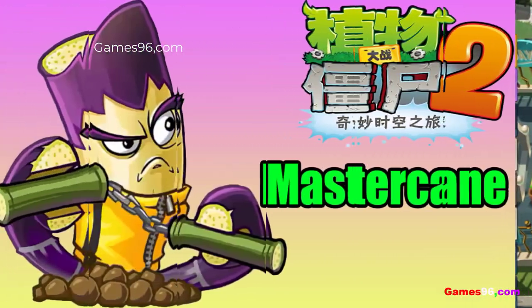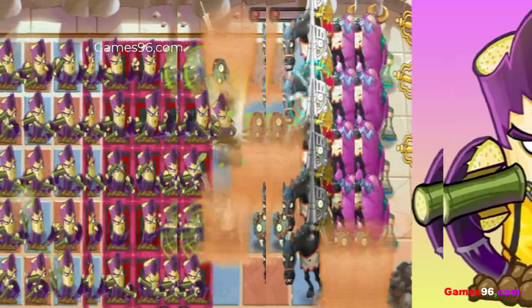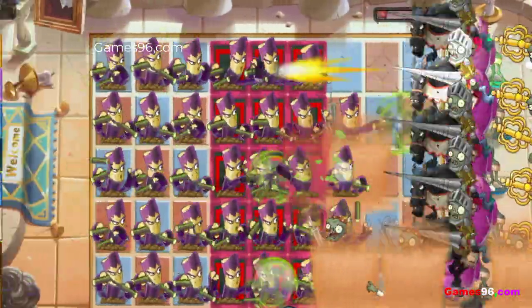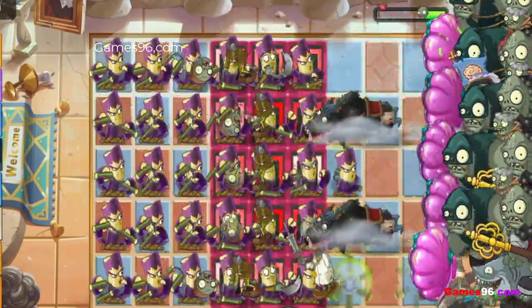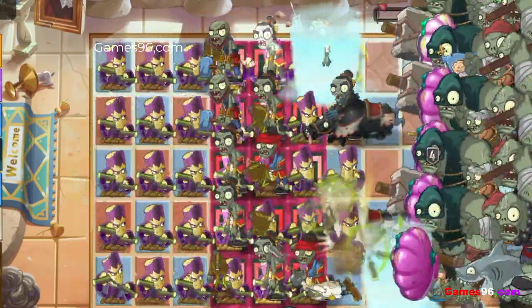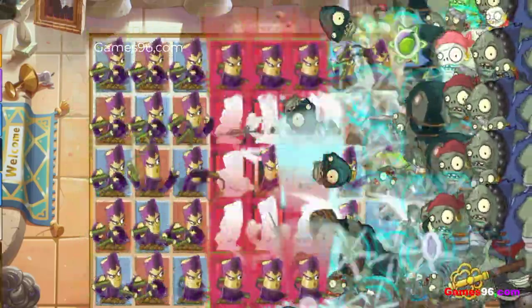Mastercane uses his nunchaku to attack zombies in a range of 3 tiles in front of him, with each attack dealing 25 damage per shot. He repeats a cycle of 3 attacks with his nunchaku, after which he will cool down for a while. He is based on the genus Saccharum, commonly known as sugarcane. His name comes from sugarcane, the plant he's based on, and 'master', which is how a martial arts teacher is called in Chinese.